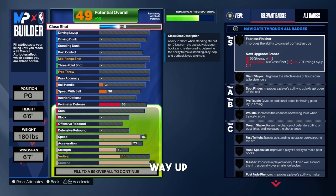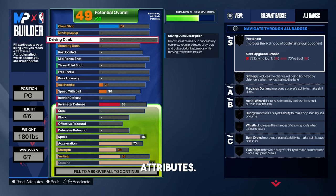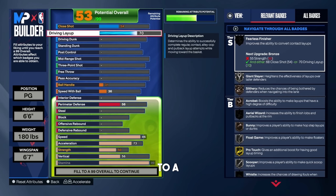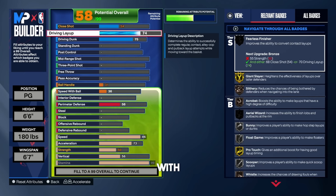For the close shot, put that up to a 54 — that's just the lowest it can be once you set up the driving layup and driving dunk attributes. For the driving layup, put that up to a 74 so we can get giant slayer on gold. For the driving dunk, put that up to a 75 to unlock those good dunk animations. This build is good for 2v2, 3v3, 5v5, rec, pro-am — all that good stuff. We get gold giant slayer, bronze slithery, bronze acrobat, silver bunny, silver flow game, and pro touch on gold.